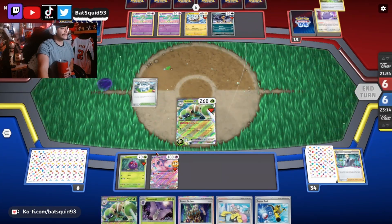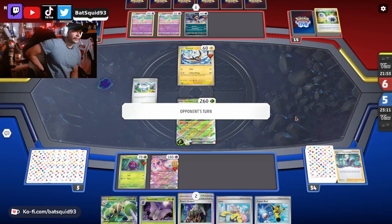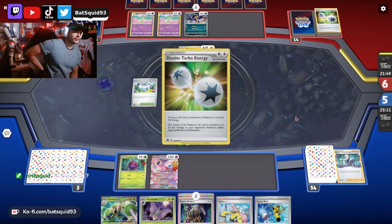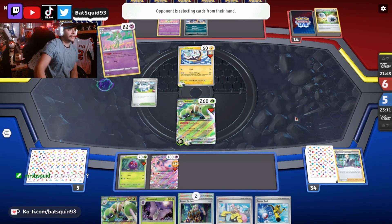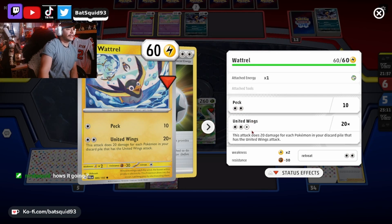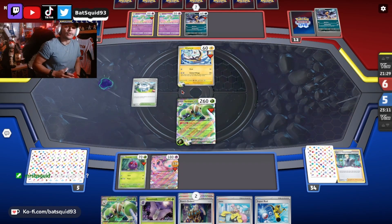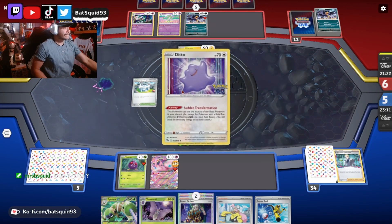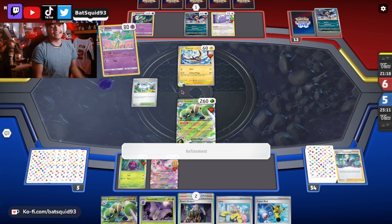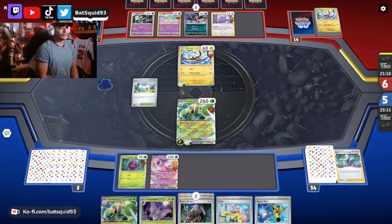I think we're sitting pretty. I might not even use that Iono now — I might just try for him to deck out. How sweet would that be? He does need to get another stadium in play to use that attack, or he needs to wait another turn. I won with Turtleboy, now I'm going to this toxic deck. This man is at 12 cards in his deck... 10 now — oh he's messing up! He was worried for nothing.